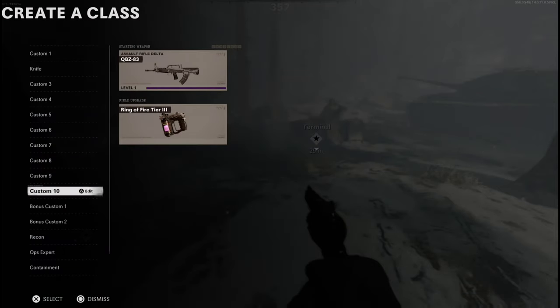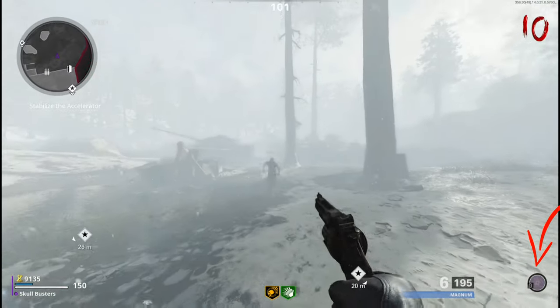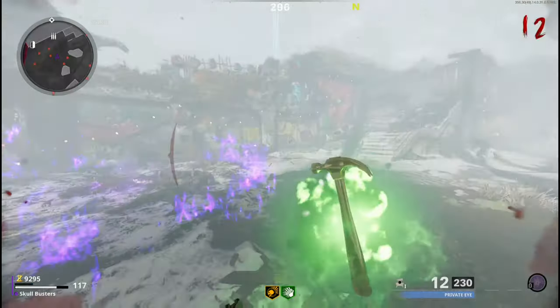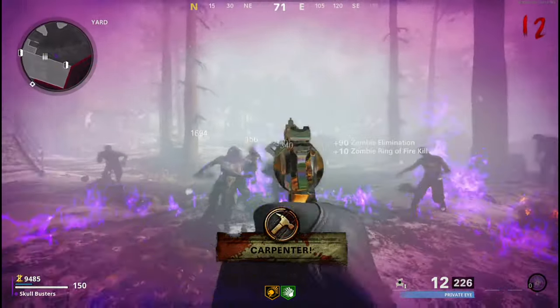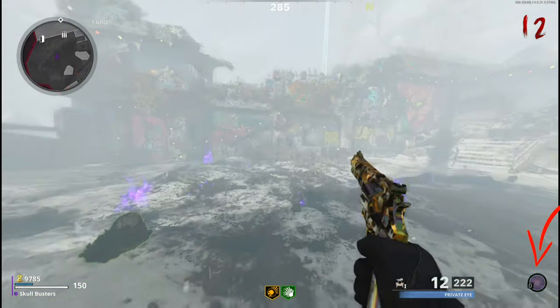As you can see on my custom class that I've not even used, there's a Ring of Fire right there. As you can see in the bottom right corner it has changed. There you go — I have used my Ring of Fire and it's still going.